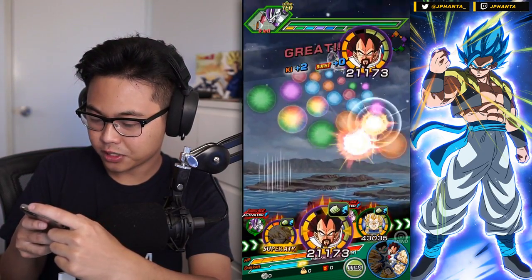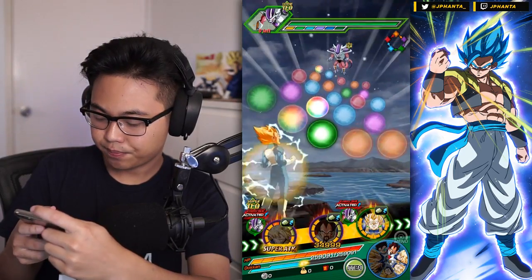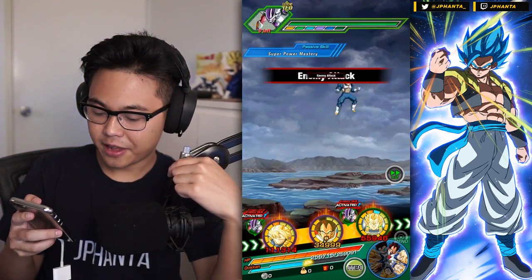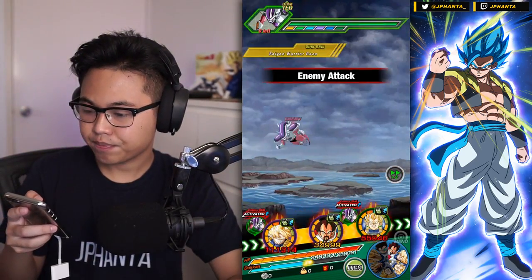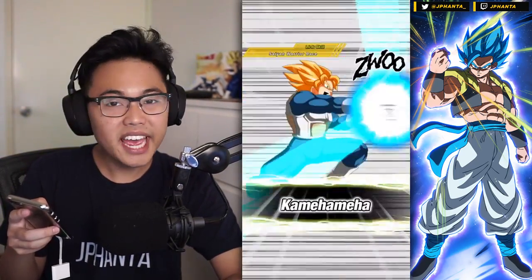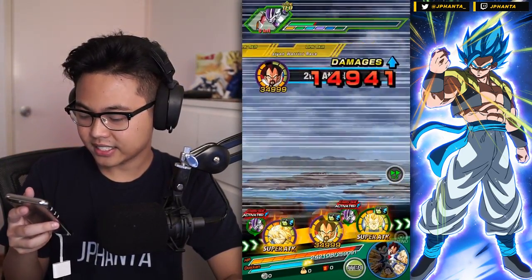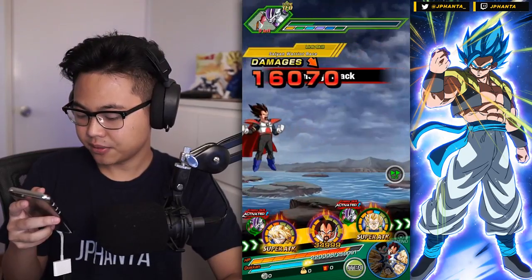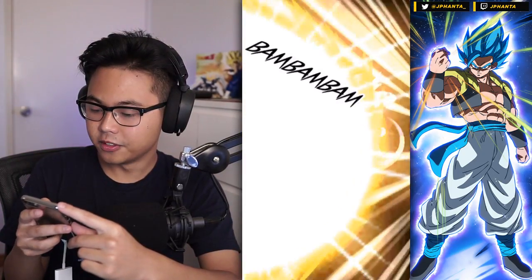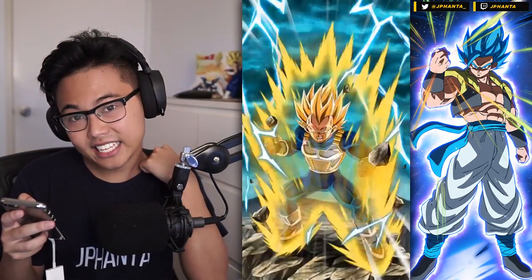King Vegeta doesn't really need a super attack. Looks pretty good to me - 5,000 damage, easy peasy. As long as we tank this rotation the other rotation will clean up quite nicely. 15,000 - pretty good. This TEQ one doesn't take any hits at the moment so his attack is at minimum.